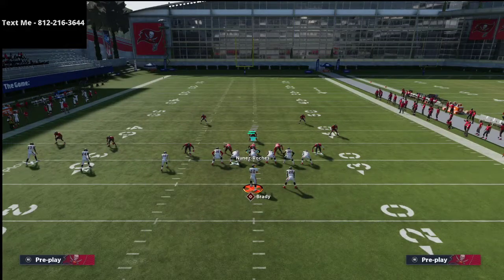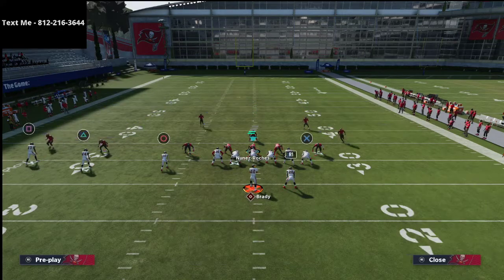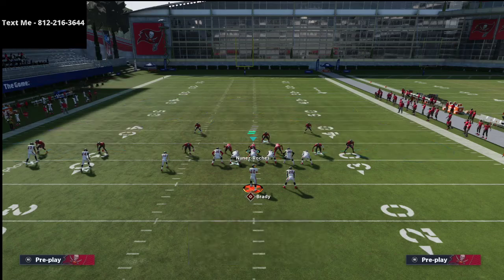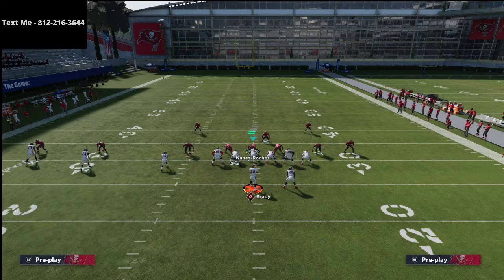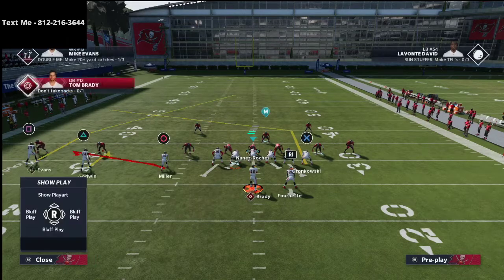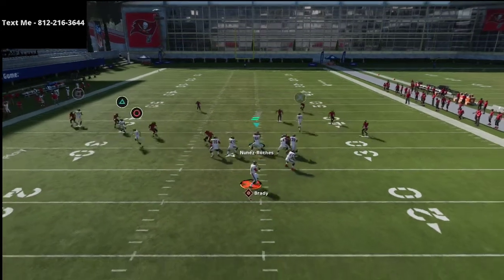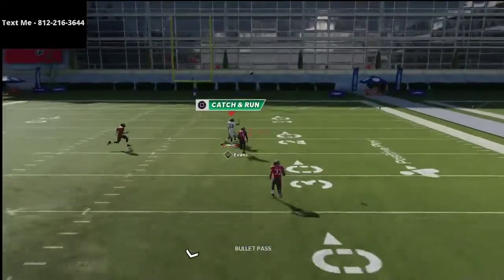The next play is Inside Cross. I'm going to show you a variation of coverage — Cover 3 Mable — where I take both outside corners and put them in deep halves, both linebackers in hard flats, the tight end on a post route, block the running back, put the left slot on a hitch and the left inside slot on a flat route, then smart route Mike Evans.